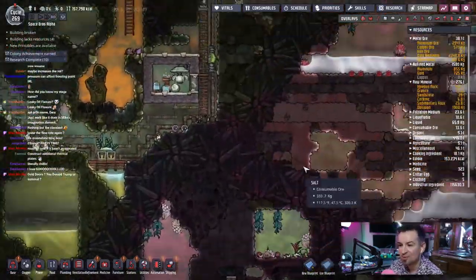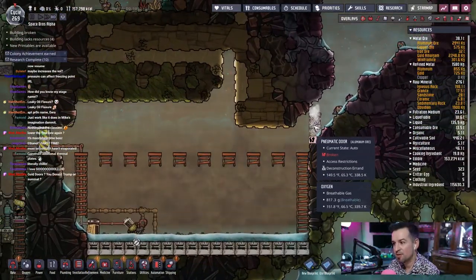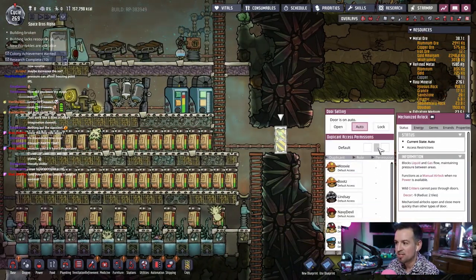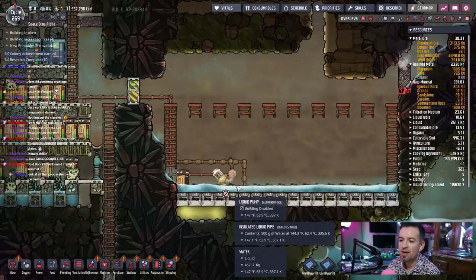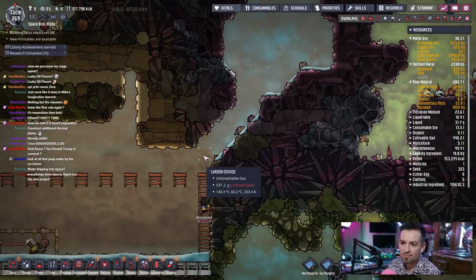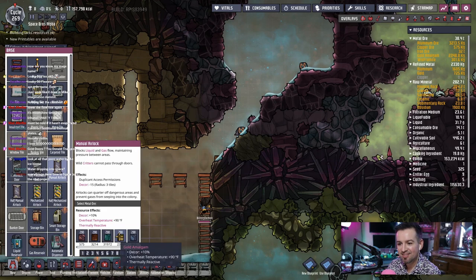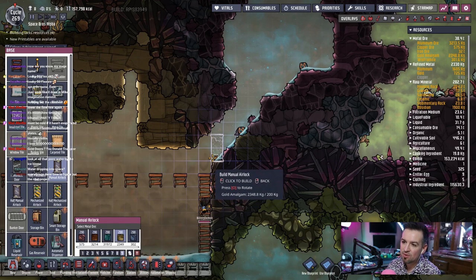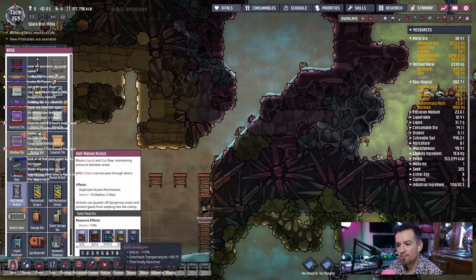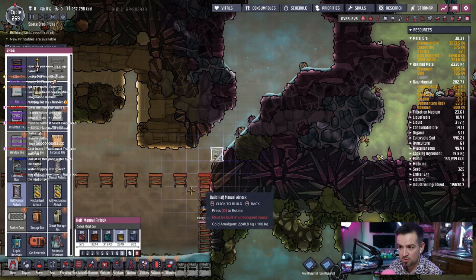Cold doors. The question is, is someone going to come over here and take care of it anytime soon? This door is actually causing problems — these dupes are coming down here and burning themselves up. Everything's done, time to figure out the next project. Let's build a half manual lock — that way we could trickle the water when we're ready. We'll put a tile here and here, and then put a little half door here.